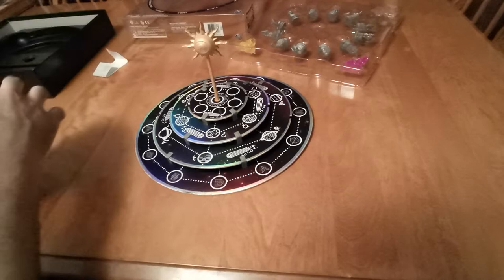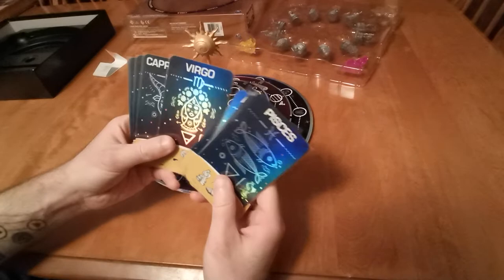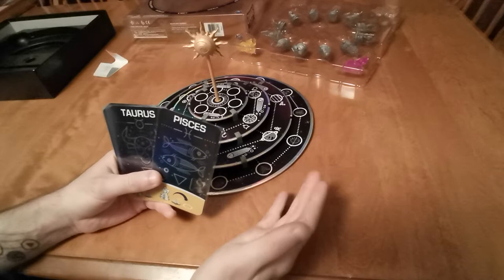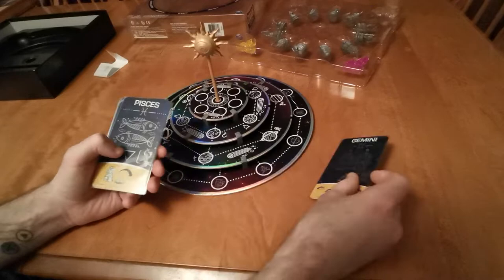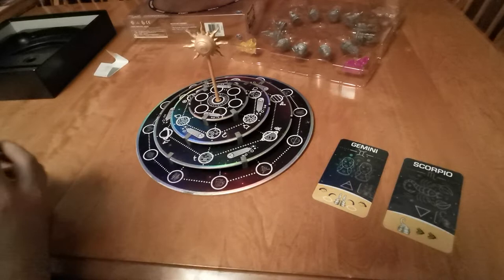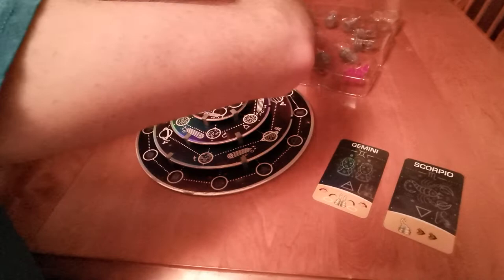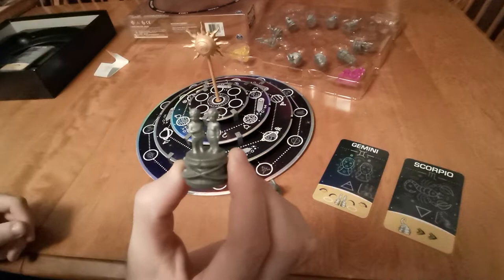We have our ability cards — these ended up a little bigger because we sleeved all of them. Basically, each player gets to choose a power based on the different astrological signs. The instructions say you can either be randomly dealt a card or go by what your actual sign is. So let's say I would be playing as Gemini, and we'll pick a random one for our opponent — they end up being Scorpio.